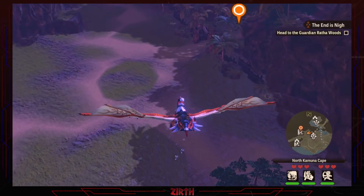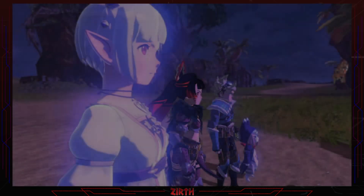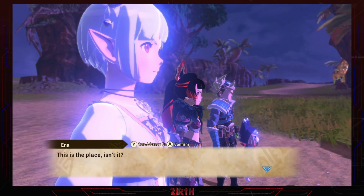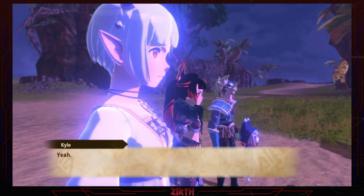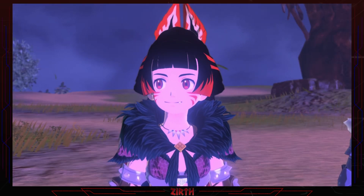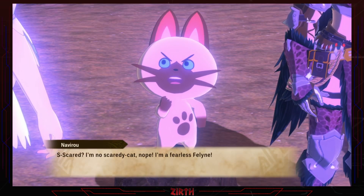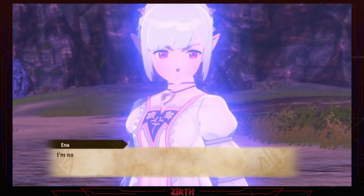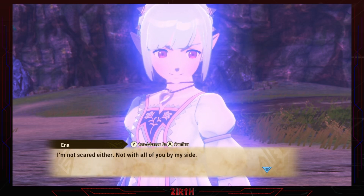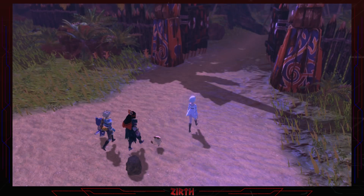I'm pretty sure it's the strongest buff in the game. We'll go here — the place is right here. Anna, why are you glowing? Are you scared? Nope. If you say so. Naviro, I'm not scared either, not with all of you by my side. Oh, she's cute. Let's go!